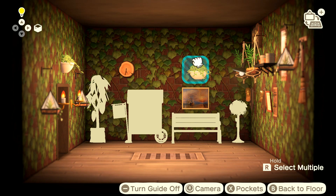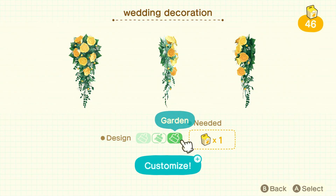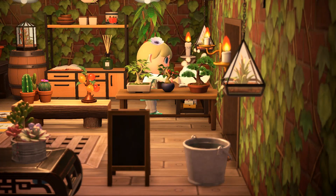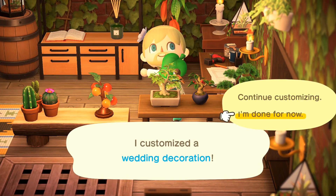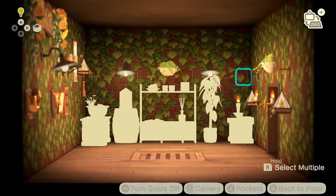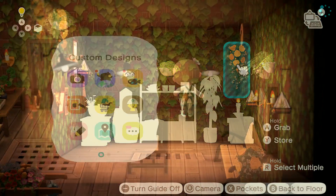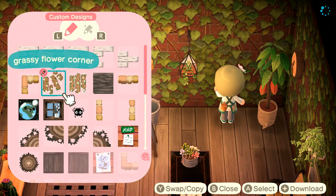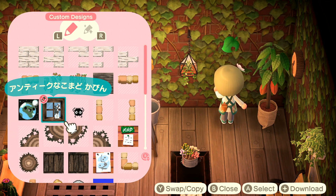You can decorate your wedding furniture, and this flower item is probably a must if you're building this — it looks so good. The same creator that made the door pattern also made this window pattern, so if you display it as a canvas, it makes a fake window which also goes nicely with this theme.